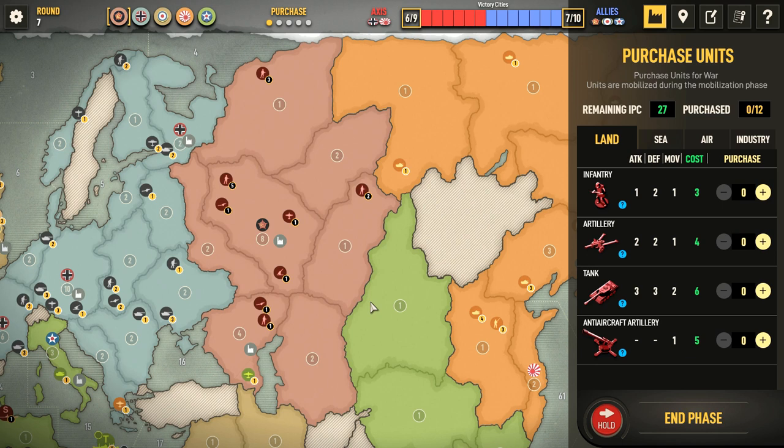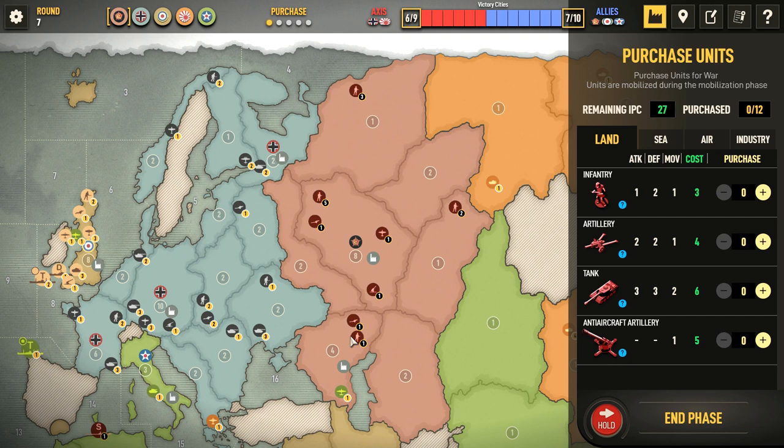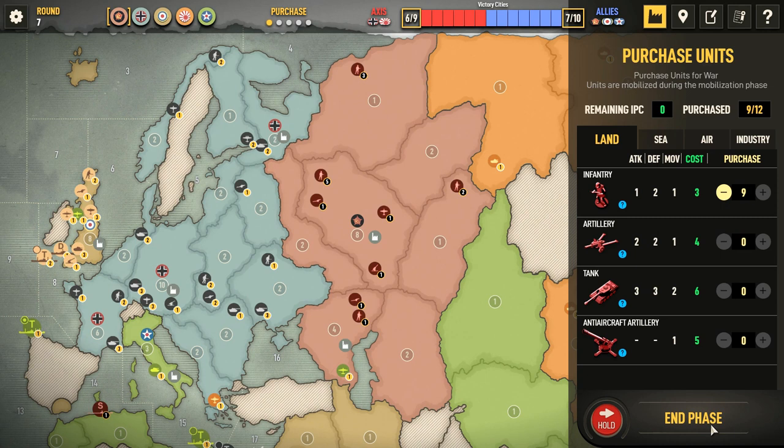The Russians have to pay attention to their back door and make sure we're going to be able to hang on. The Germans still have some pressure on, although it's gotten a little bit lighter. With 27 IPC, it's just going to have to be a traditional purchase of nine infantry. They've released an update to tweak the interface, so it's a little bit easier to use, which is great. That's where things are at with the Russians.